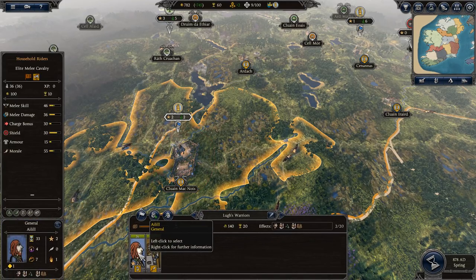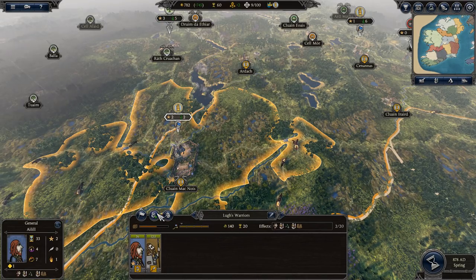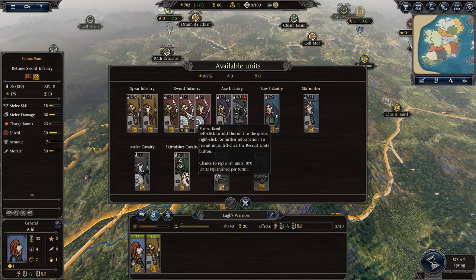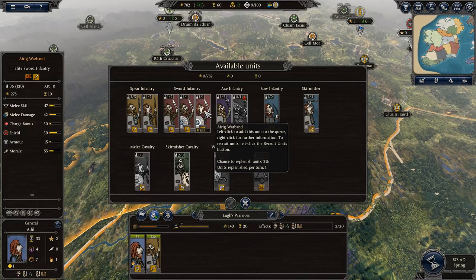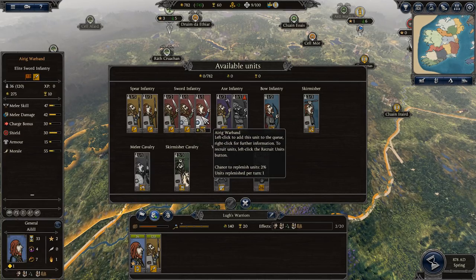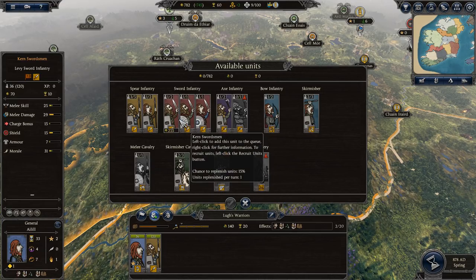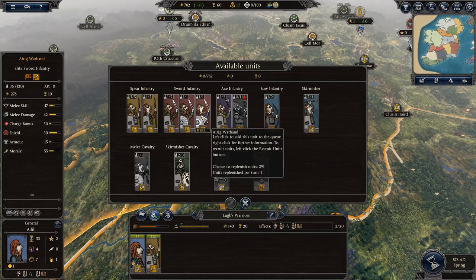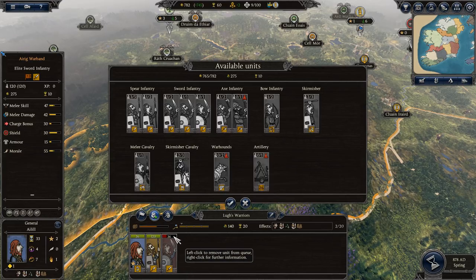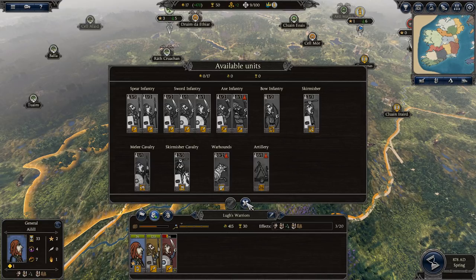I think I will start building up an army. Let's go ahead and have him recruit — maybe the 765 good swordsmen. From what I understand, there's a big change in the way that units replenish and replace themselves. Let's give this guy an elite sword industry — even though it has a very limited 2% chance to replenish units. So they're going to start at 36 and very slowly build up; that's going to take a while.